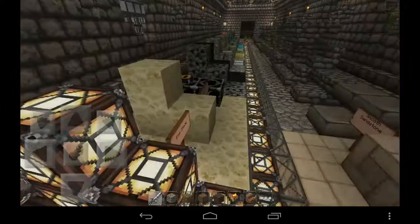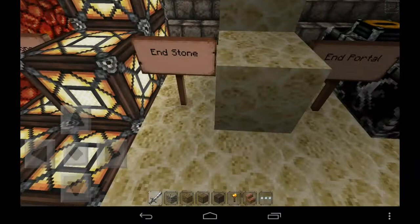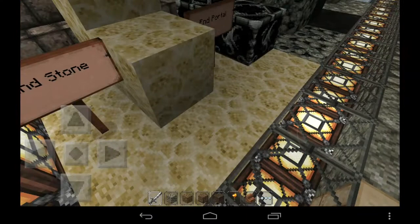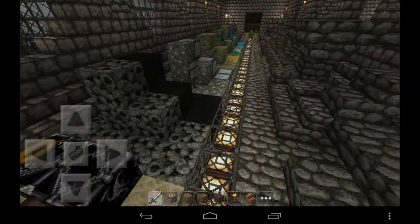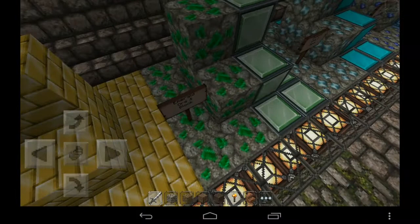Here's the end stone — it's also changed, because in the original pack this texture is black, it's completely dark, and I just don't like how it looks in the End.